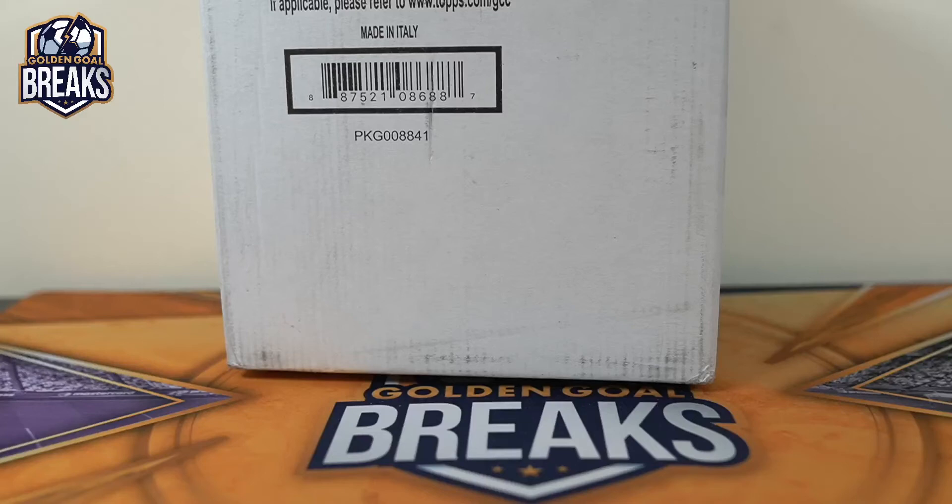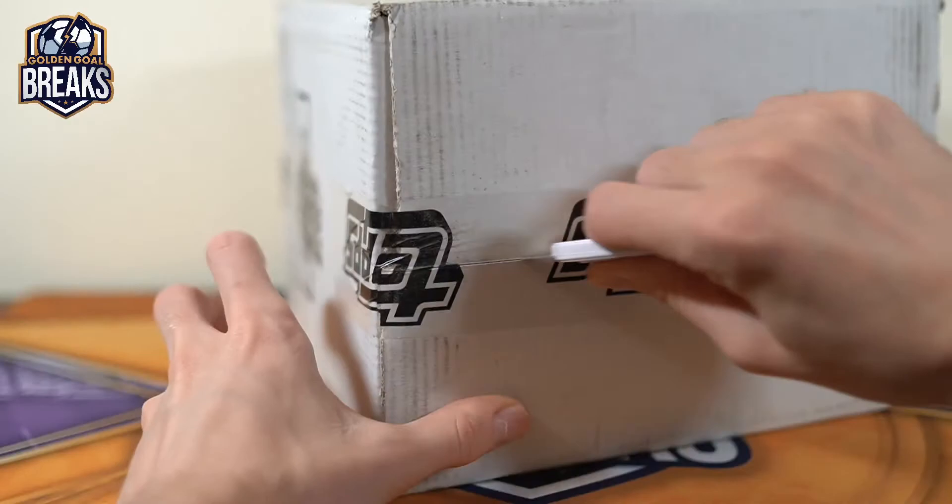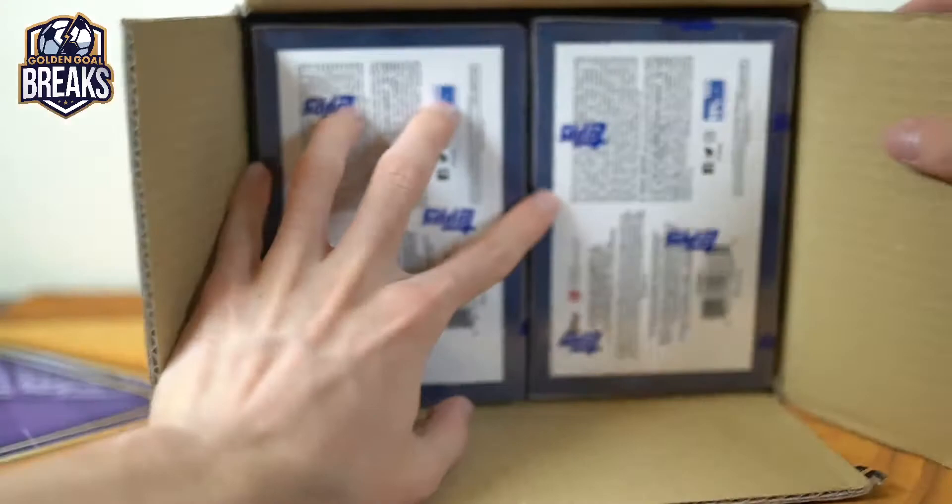Here we go guys, doing a full case of Von der Siga Museum. This is PYT break number 7 — pretty sure it's 7. All sold out. This break was done on the group, not the site. It is our first full case break of this stuff. There will be more, at least two more. I do have two more cases on hand right now. I'll be posting one more of these tomorrow morning, hopefully.